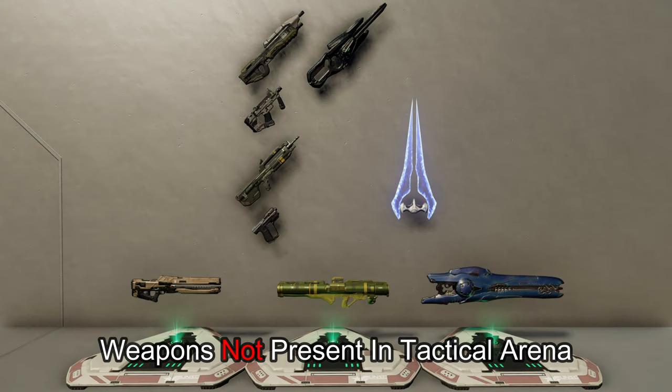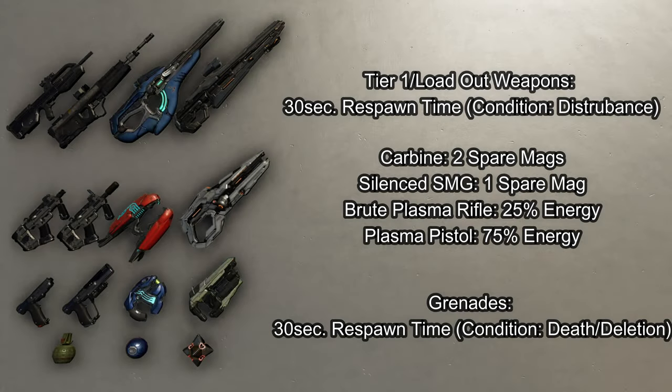Next, let's talk about the weapons. Tactical Arena uses its own set of weapons and doesn't use the whole Halo 5 sandbox. The Assault Rifle and SMG have been replaced with one automatic — the Projection SMG. The Battle Rifle and Magnum have been replaced with the Halo 2 Battle Rifle, because the original BR kind of renders the Halo 5 Magnum unnecessary. The Storm Rifle has been replaced with the Brute Plasma Rifle, the Energy Sword with the Relic Sword, Railgun with the Grenade Launcher, Rocket Launcher with the Classic Spanker, and the Halo 5 Beam Rifle with the Halo 2 Beam Rifle.